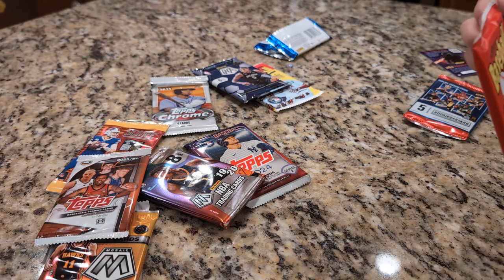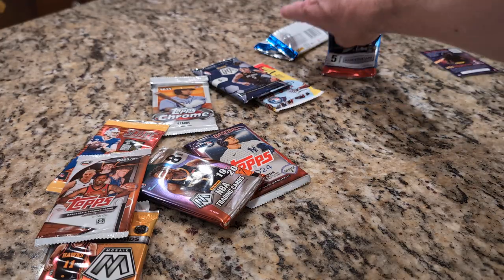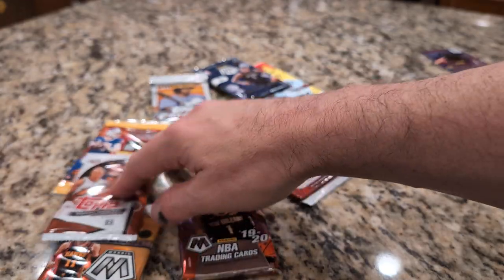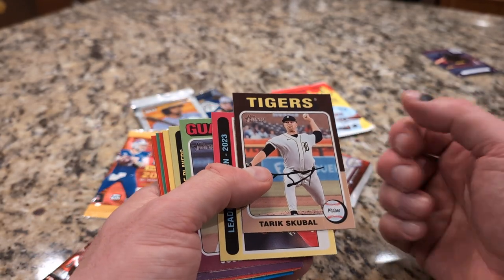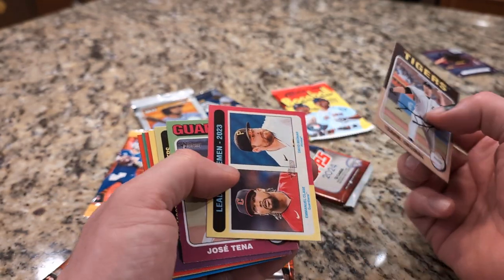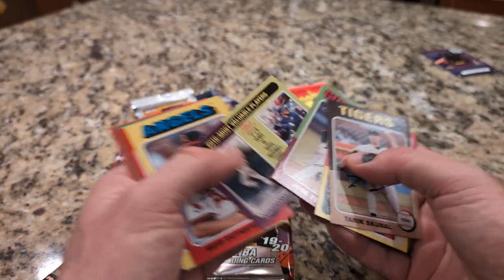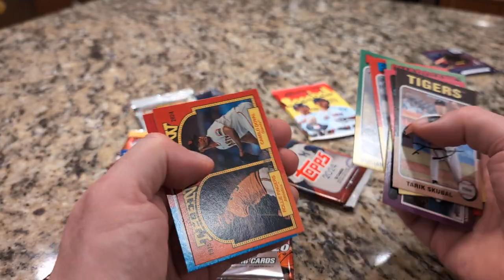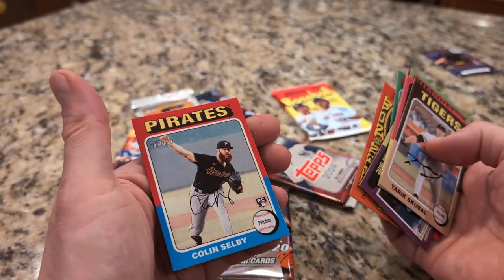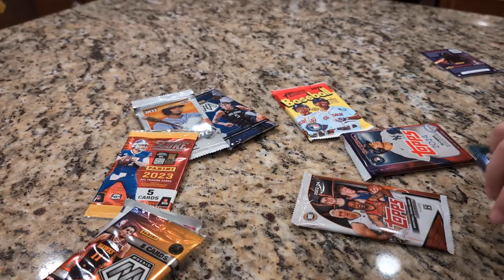Tops Heritage Baseball 2024. Is that one harder to open? Yeah. Tarek Skubal, that's his leading fireman, Jose Taina — then and now — some Colin Selvion. Very lackluster pack. Okay, what's next?